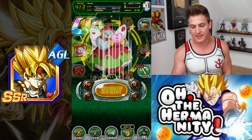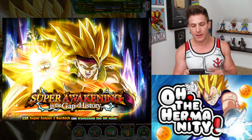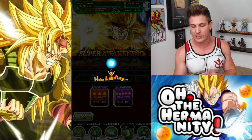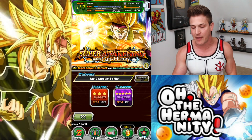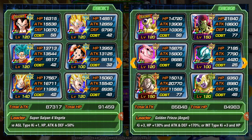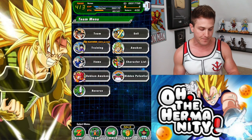Once the unit becomes SSR you're gonna have to start grinding out Baddock's event. It's the super awakening 'In the Gap of History' event — the Unknown Battle. If you can do Super 2 you get 7 medals at a time; Z-Hard gives anywhere between 3 to 6. To do it as fast as possible, do Super 2 because you're gonna need 21 of these Baddock medals. The best teams I've used are a mono Super AGL team or a Resurrected Warriors team with INT Angel Golden Frieza as lead.